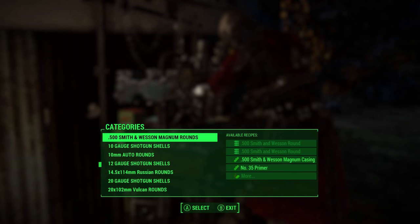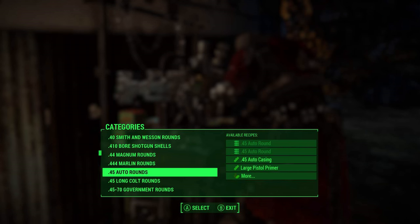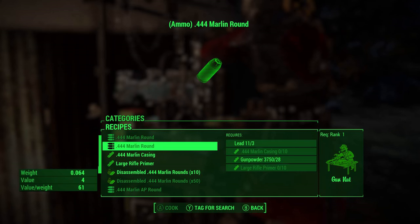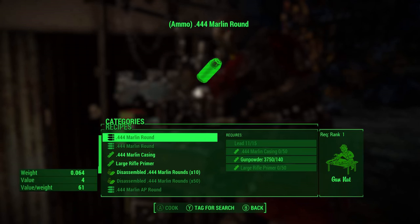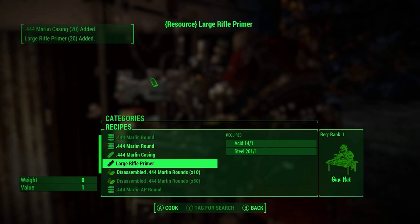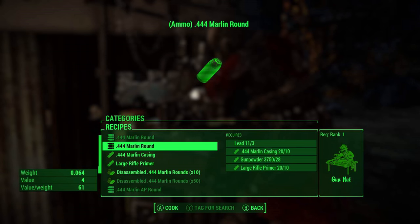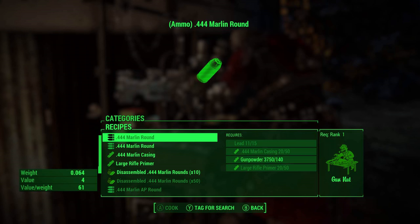So what did I need? I needed 357 SIG rounds, and I got 44 already — 44 Marlin though. Even more of these. So I need casings and large rifle primer. It's not really... I use them in a pistol, so it's not really a large rifle primer, but maybe traditionally it is. I wasted a lot of acid making gunpowder. Got to be careful here. Two different recipes.